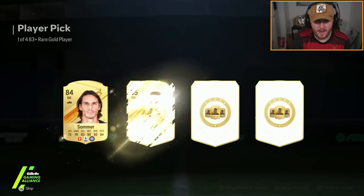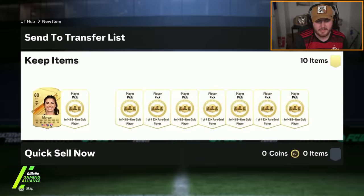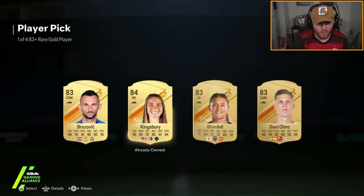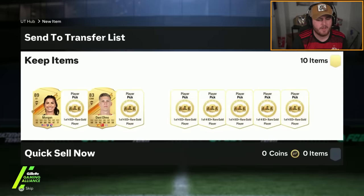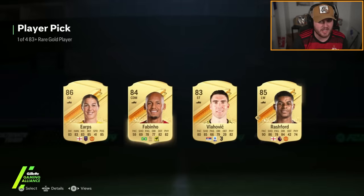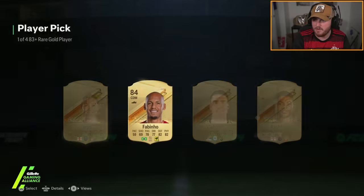Ten 83 plus player picks for Rex now. Morgan, 89 rated — great for an exchanger. No blues though. I want to see team of the season in these. I think my issue is I got so used to those 85 plus player picks that were dropping TOTS in most of them. Oh — take Rashford there. Rashford's got an incredible Evo out right now.